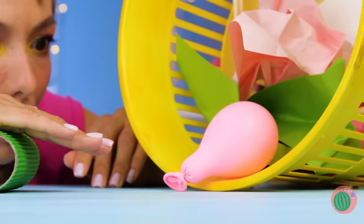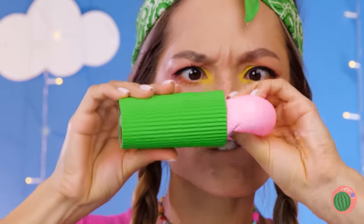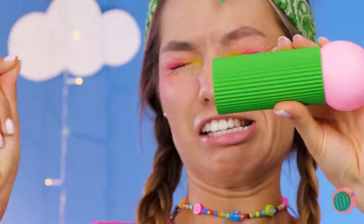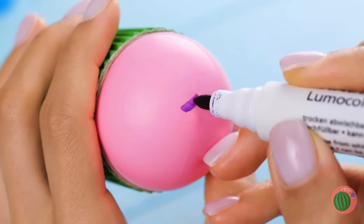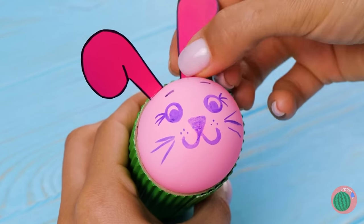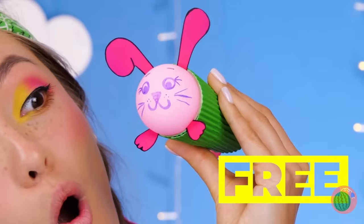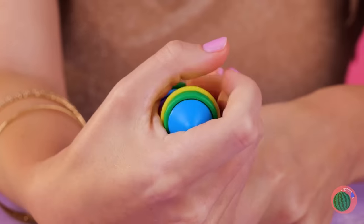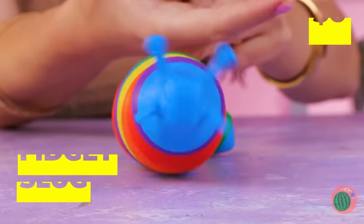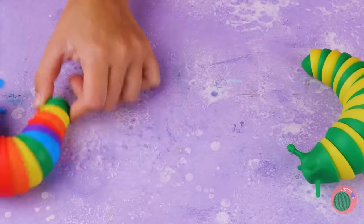Just add some color and a balloon inside. Let's draw a face on it while we're at it. How about some whiskers? It's a cute pink bunny — she's so happy to meet you. She'll practically burst. Have you ever seen a slug go so fast?